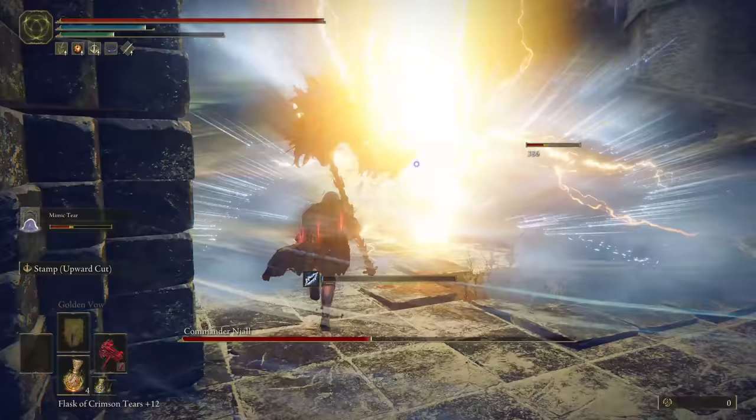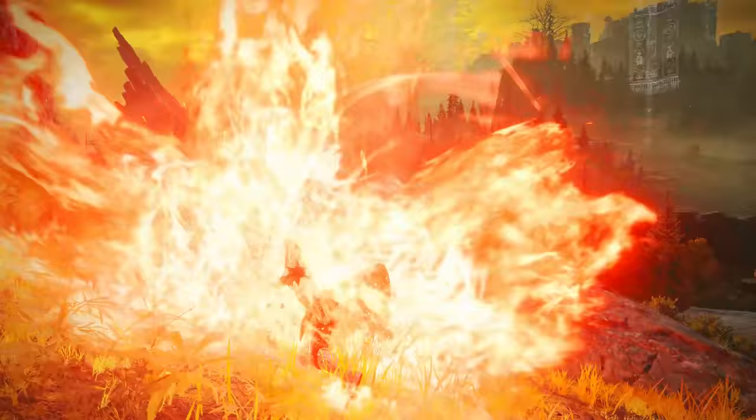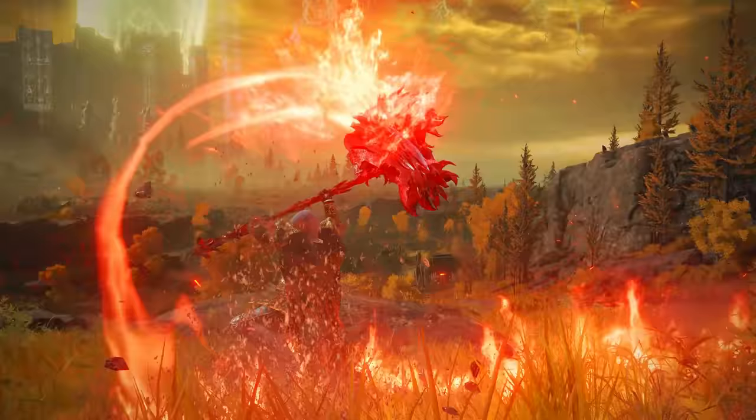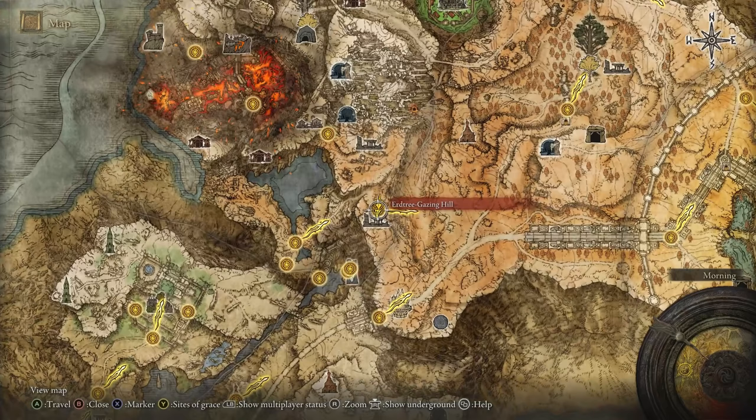Good day to you homies. In today's video I am going to show you how to get Prelate's Inferno Crozier. This is the most powerful hammer in the game requiring a strength of 45. Also you can turn this into a bleed machine. Let's show you where you can acquire this beast of a weapon.